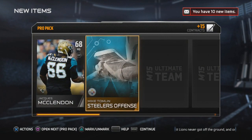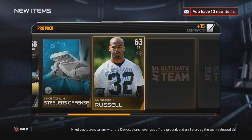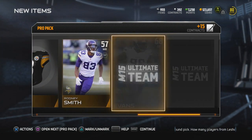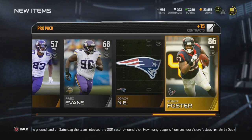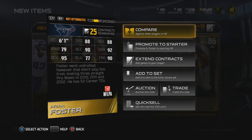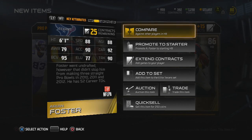This might be my last pack depending on how I do. We get Anderson Russell, a Bengal Stadium card. Come on, where are the elites? We pull a Fred Evans — we just pulled Mike Evans — and then Arian Foster! 88 speed, 88 agility, 92 carry, 90 truck, 90 elusiveness, 95 ball carrier vision. We have to end it on a good note.